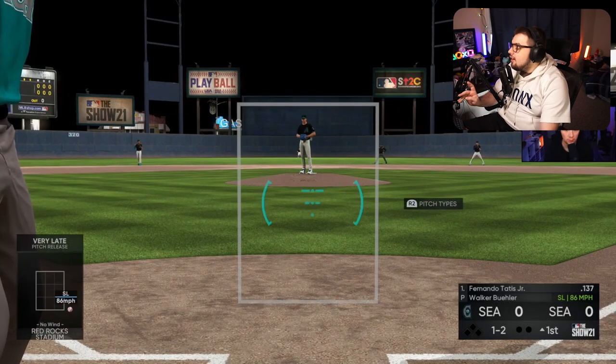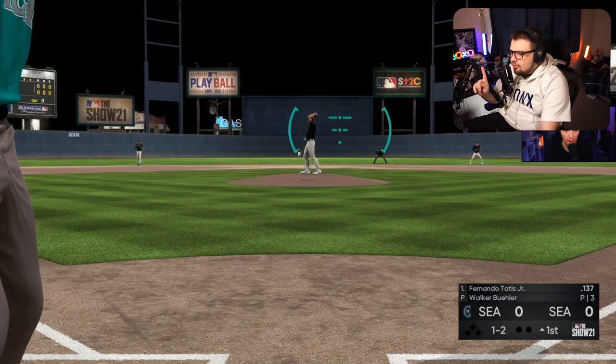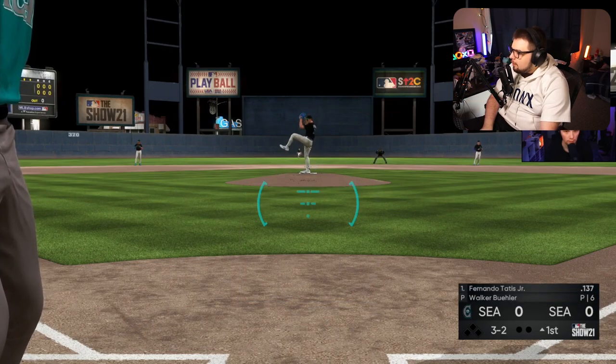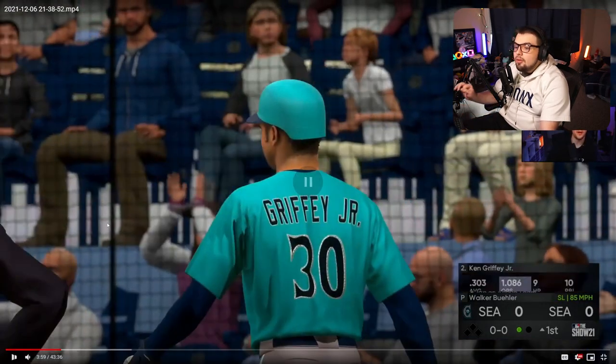Tatis does a good job of hitting the inside pitch — he's got a quick swing. I would be sitting inside fastball and only try to swing at any inside fastball, especially early on in the count, to at least get a gauge of how the opponent is attacking you. He's gone to the down-away slider twice in a row this at-bat — that's a pitch he likes to go to against righties. He does a good job of working a full count and seeing a lot of pitches. What pitch does he go to in a 3-2 count? Down-away slider — he threw that three times that at-bat. That's a first tell he's going to that pitch a lot.